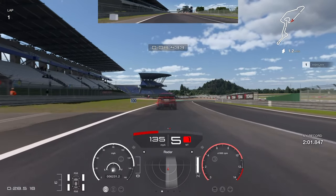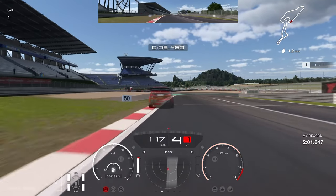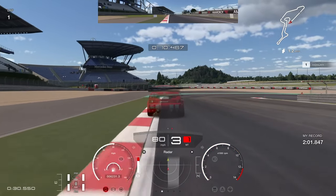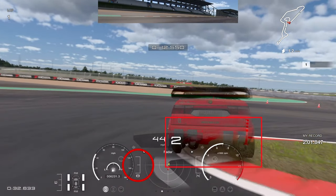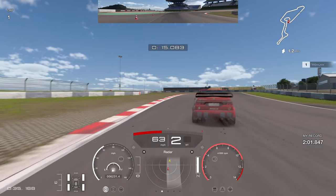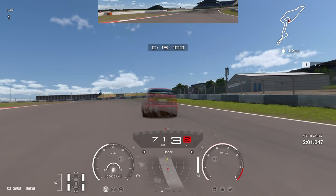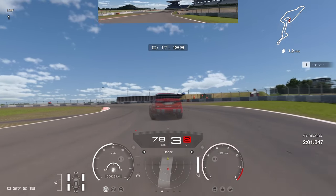For the first braking point, we're looking for the 100 boards on the left-hand side. This corner is the major corner for overtakes on this track. You can brake right up to the 100 boards and even a little bit further if you want to push it out wide for an overtake into turn one. Trail brake it into the corner until you get onto the apex — you can really attack the apex aggressively. You have to be super early on the throttle in these Group 4 cars; really stomp on that accelerator and get the power down early.